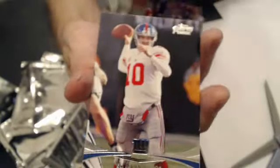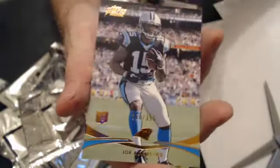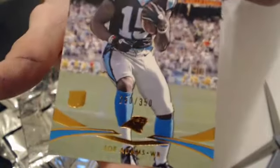And we have a Jarius Wright. We have a Gold of Arian Foster. Rookie of T.Y. Hilton. We have a Paula Molly Prime Timers Gold. Matt Ryan. Rookie of Joe Adams, $350.